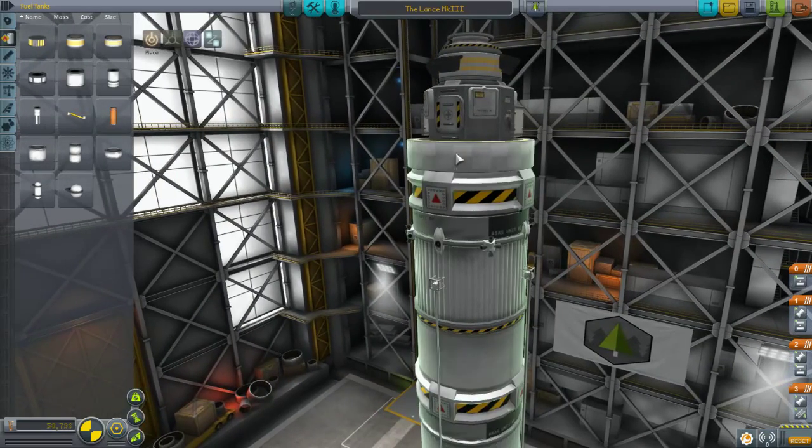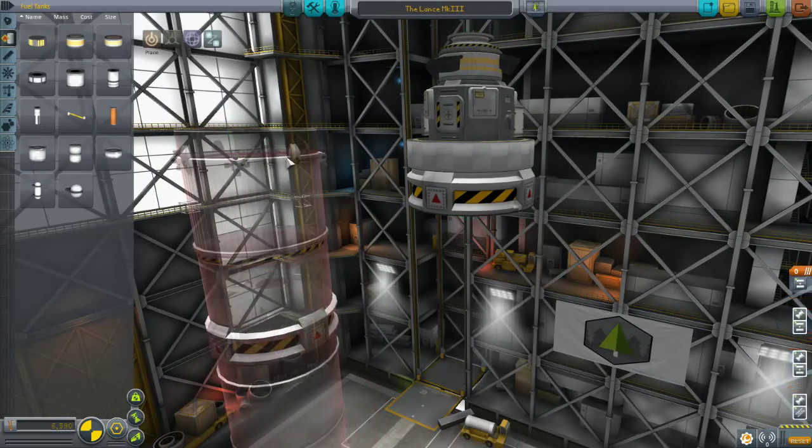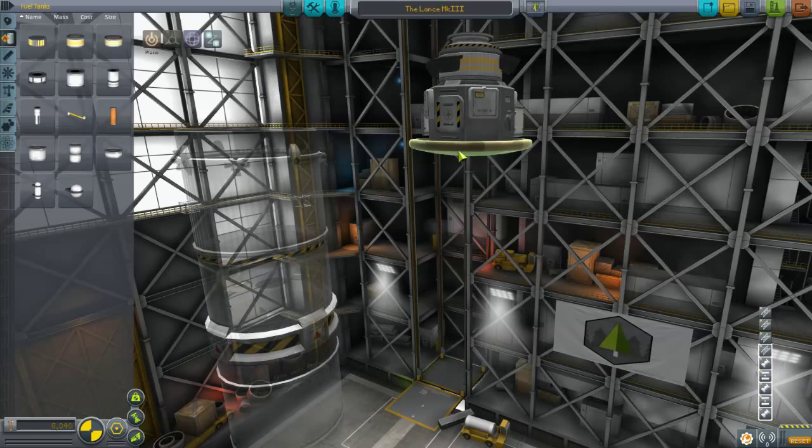We're going to move some parts out of the way. We don't need the decoupler, and there's no need for the heat shield either, because this thing is not coming back.